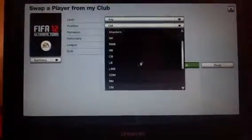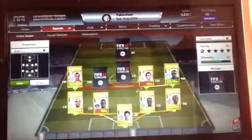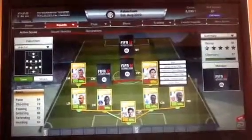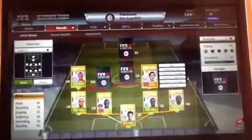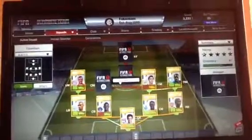Our first centre mid is actually a centre attacking mid — you can probably guess — it's Nasri. Absolutely fantastic player. He has 84 pace, 78 shooting with a great long shot and free kick, 82 passing, 88 dribbling and 62 heading, which isn't that bad either.